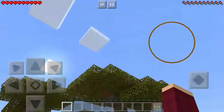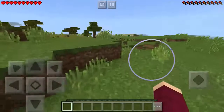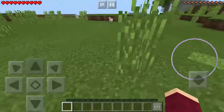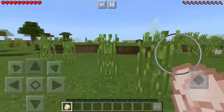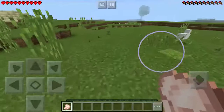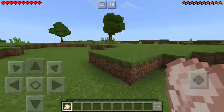Looks like we have an acacia biome and a desert. Oh, hello Mr. Chicken! Hello, hello — die, die! Yes, thank you for your meat. Okay, so I'm thinking we should head this way and if it gets too plain we will just go in a different direction.